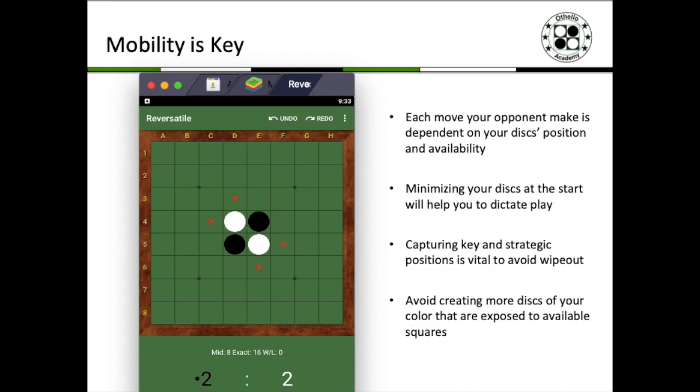Minimizing your discs at the start will actually help you to dictate play. Let us now take a look at a game between black and white, where black is essentially a more seasoned player and white is a player who tries to capture as many discs as possible at the start and capture the edges as much as possible. White tries to avoid going out of the center 16 boxes, so the moment black jumps out, white immediately captures the edge with as many discs as possible.